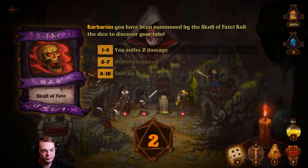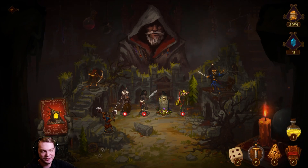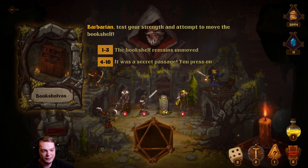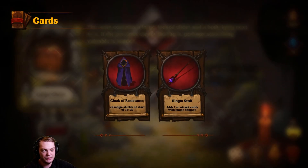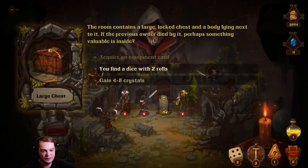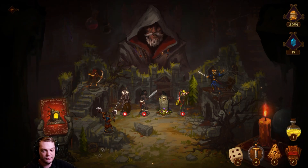We gained one dice roll — we have a ton of dice rolls now. Roll the skull of fate — two. Re-roll: six! I'll take that — nothing happens. Behind the bookshelf, tap the bookshelf, five — nice! Acquire an equipment card — you find a dice roll and get some crystals. Let's move away from the battle.